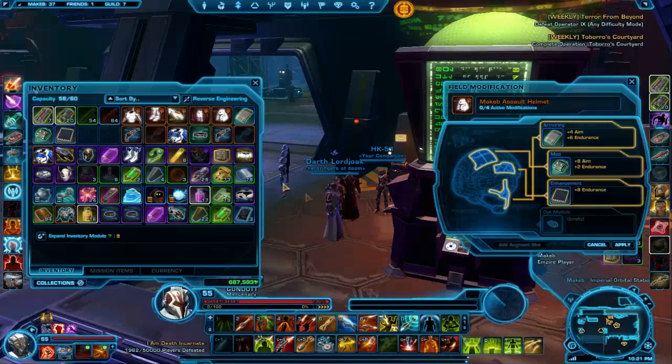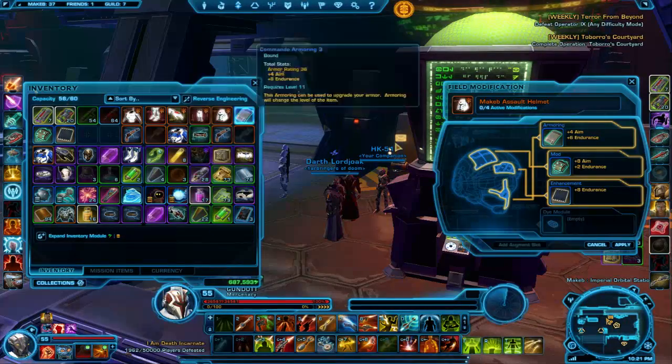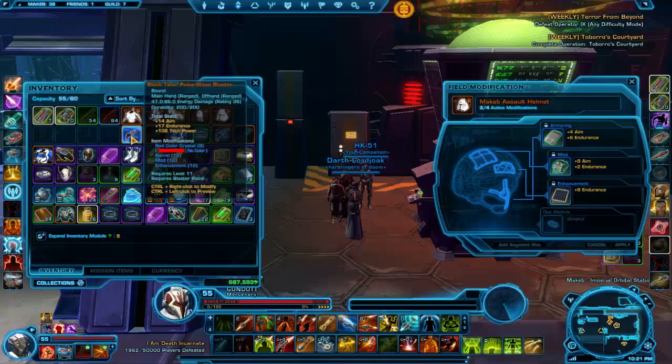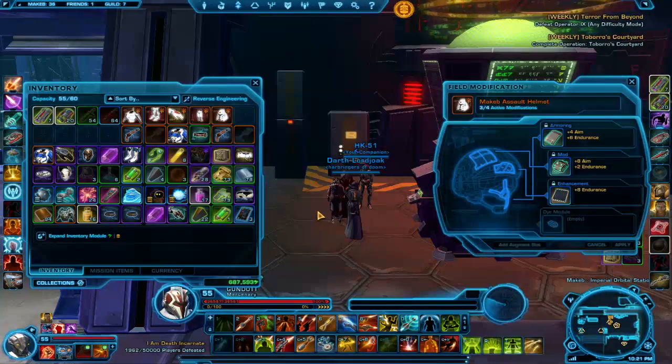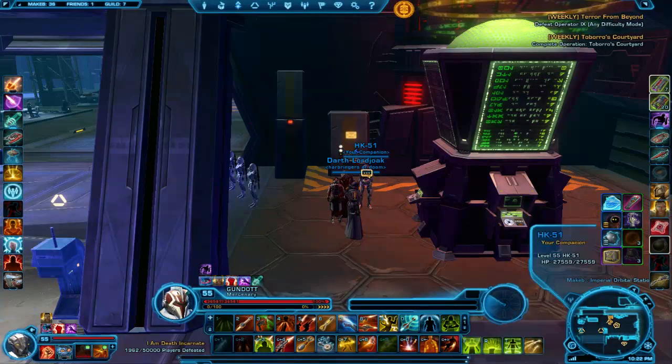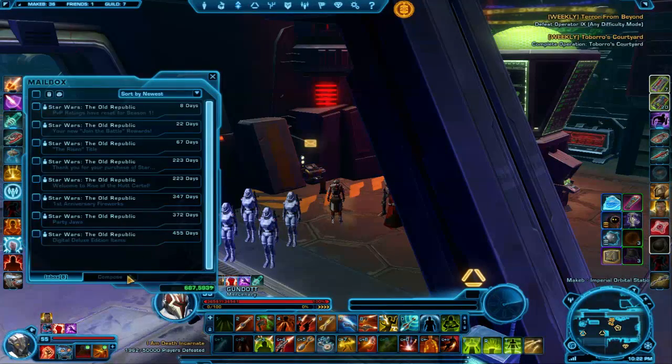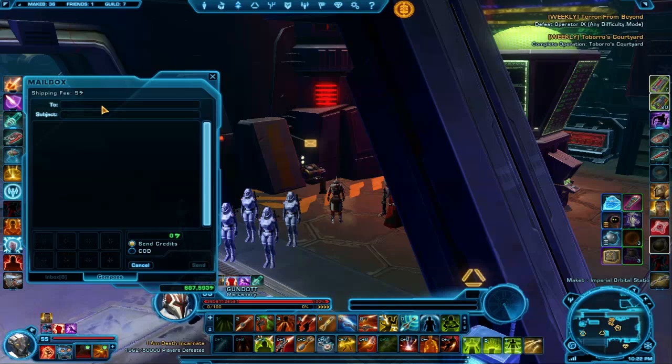I'll need to get two weapons to send over. It's the same principle that applies to weapons. Note that at endgame you can only send weapons that are the same type via legacy. For example, I can't send one of my barrels that was in a pistol to a commando who uses an assault cannon because they're bound by type. It's also bound by the hand you put it in, so I can't take an off-hand item and put it in the main hand either.